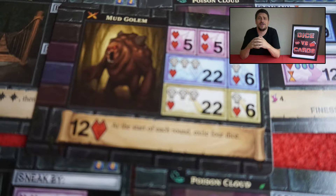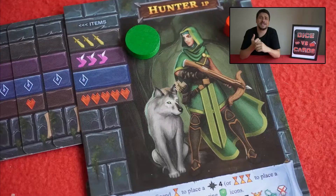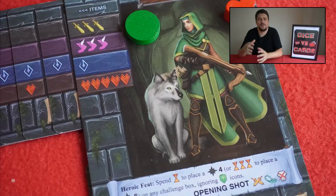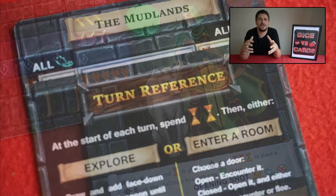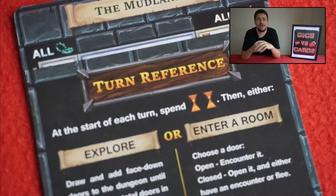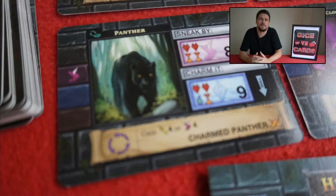They've crammed a hell of a lot of gameplay into what is functionally a travel-sized box — you can take this game with you wherever you go. It's a testament to the design and execution how much depth and replayability they've packed into this small package. The main thing I liked is the way you need to most efficiently use all of the dice you roll every turn to overcome encounters. Yes, you've got unique abilities on each class and potions to help, but the min-maxing to suffer the least consequences is where the most enjoyment and sense of achievement comes from.